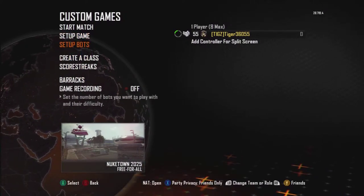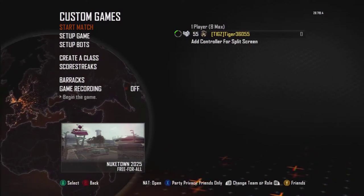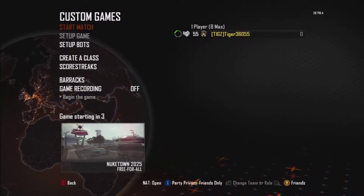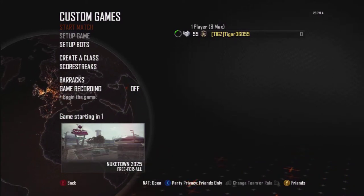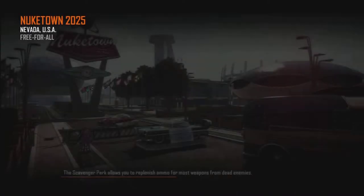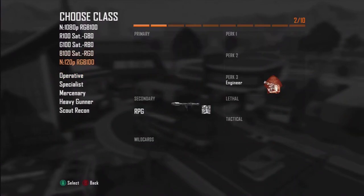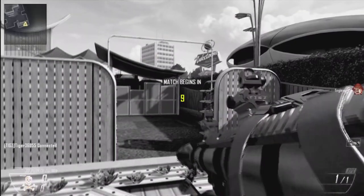I'm doing this in a custom lobby but it works on multiplayer — anything. So when you start the match, you just have to make sure you have one normal class and one riot shield class with no secondary. It's all about timing, because as you may know, you can switch your classes in the first few seconds of a game.